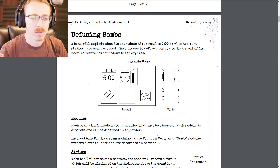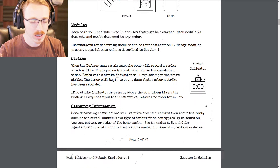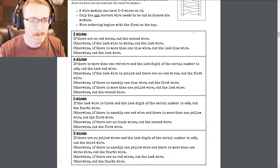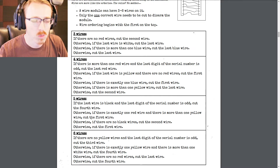Starting the first bomb. Picking up the bomb — timer top right, wires in the middle top, button lower left. Let's start with the wires. There are three wires: bottom is yellow, second from the bottom is blank, and third and fourth from the bottom are red. Are there any red wires? Yes, two. Is the last wire white? No, it's yellow. Is there more than one blue wire? No. Cut the last wire.